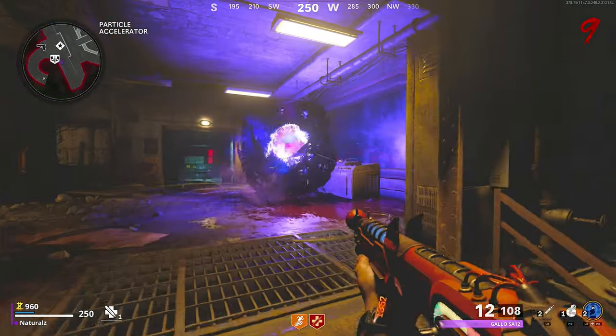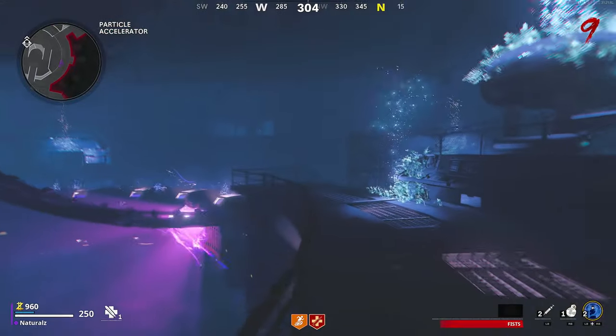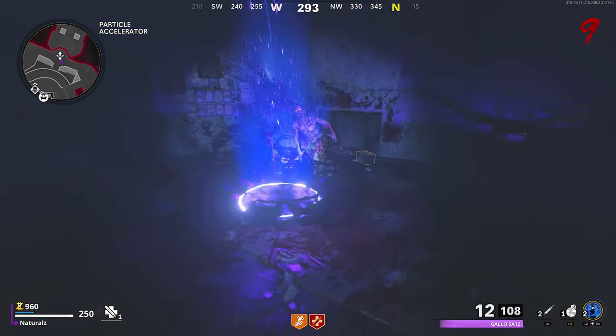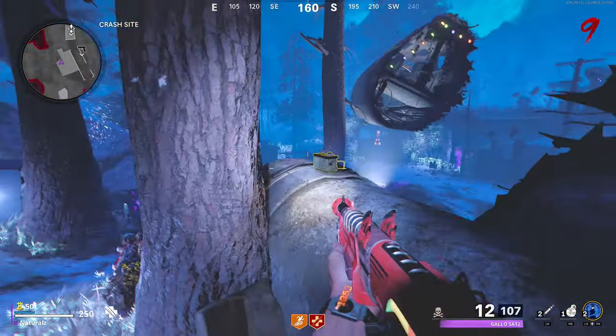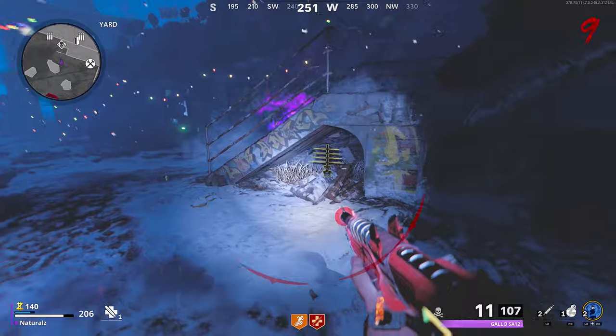Return back to the power room where a dark ether portal will be waiting for you. Once through the dark ether, you're finding three items to build the Etherscope. They can spawn randomly but these are the only locations they spawn at. The second spawn location is in the crash site on the plane engine, and the third is in spawn underneath the stairs.